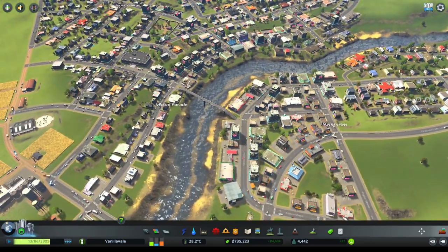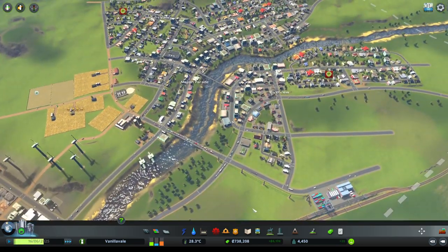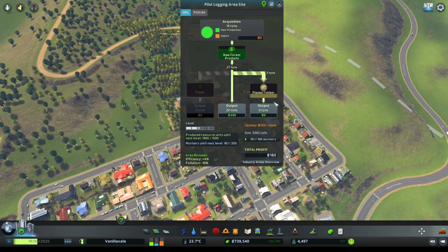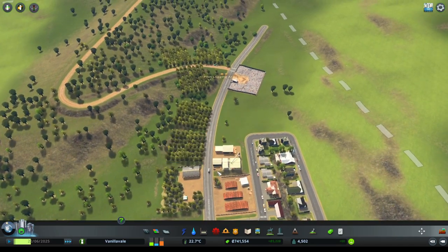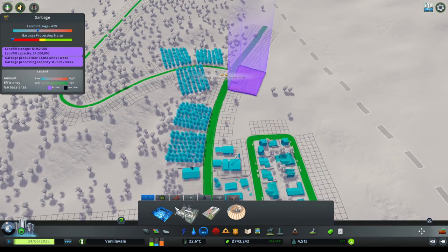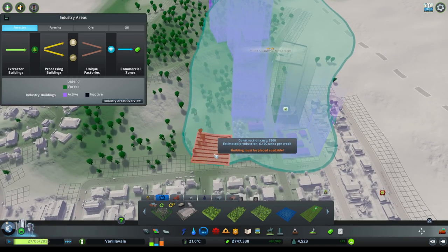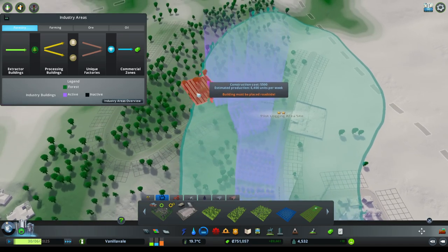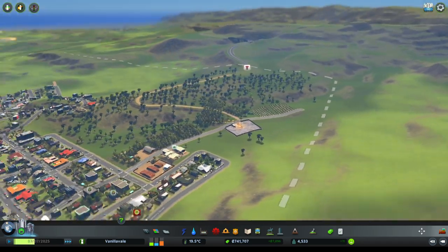This is going to start making this area nice and busy - we've also got the rail here, quite busy stuff is starting to happen. Our industry should be booming - let's see what we're doing over here. We're doing plain timber but not making that much money. We're full on workers so we need a little bit more space here - let's expand this area a tiny bit with some more planting areas.